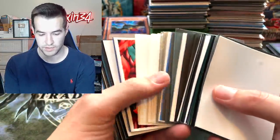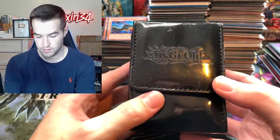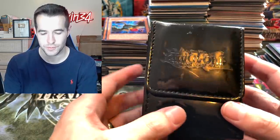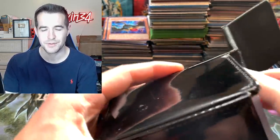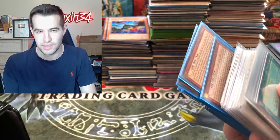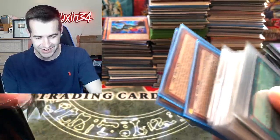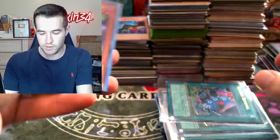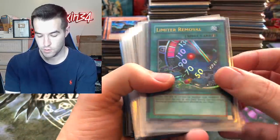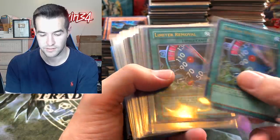The final big boy deck box — it reminds me of like an old couch material from the '80s. Oh no, a card's stuck in here — time out! Okay we got the card out. We have Limiter Removal, and this is a Hobby League card. We're opening Flaming Eternity tomorrow so make sure you guys come watch that — hopefully we'll pull the ultimate rare. We've got a ghost rare — the first ghost rare I ever pulled right here. We also pulled one of these the other day in a live stream.